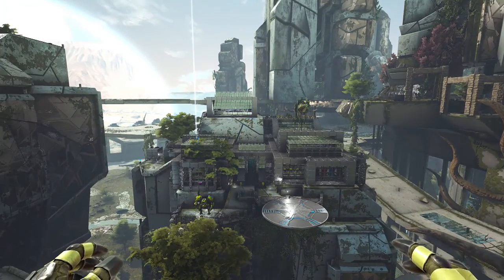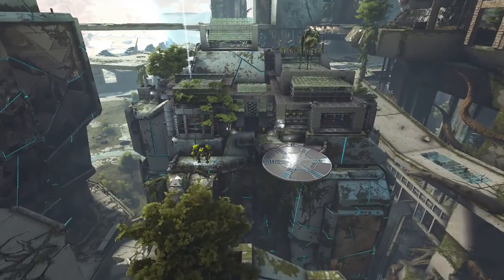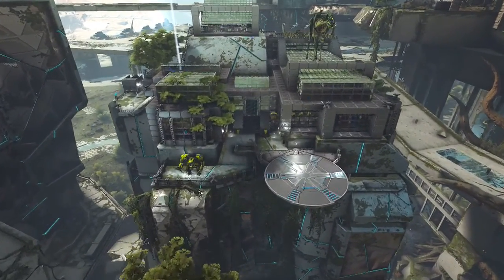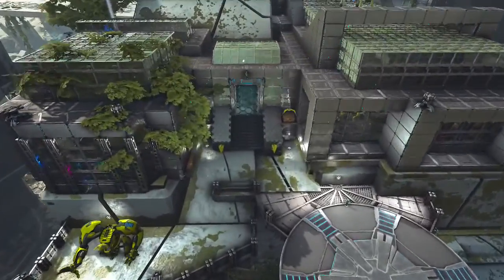So this is our extinction base. There was so much natural greenery around that we wanted to incorporate it into the building because it just looked so nice — we didn't want to get rid of it.